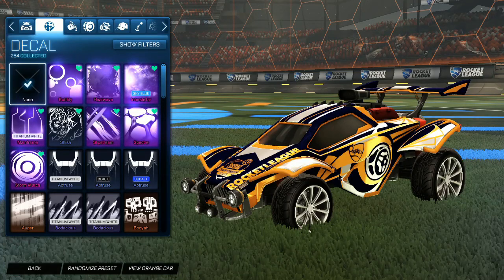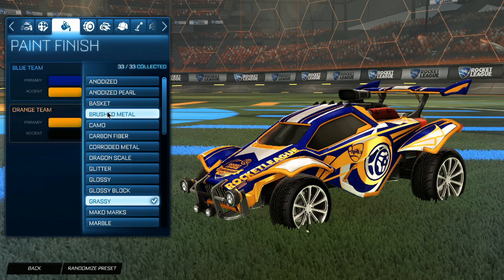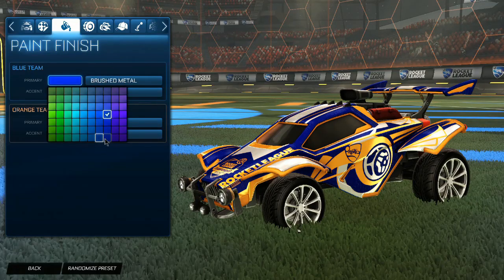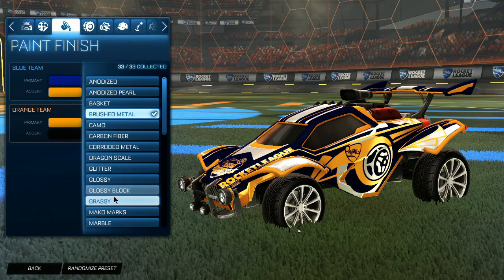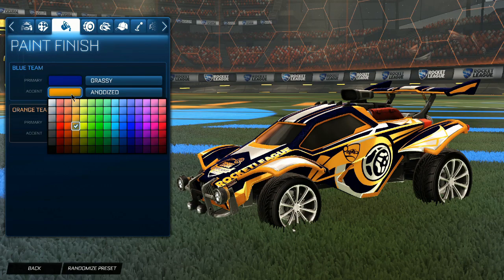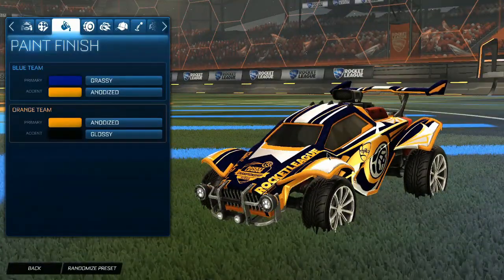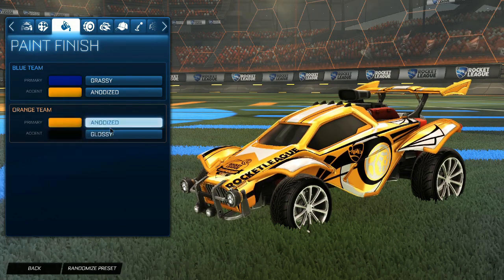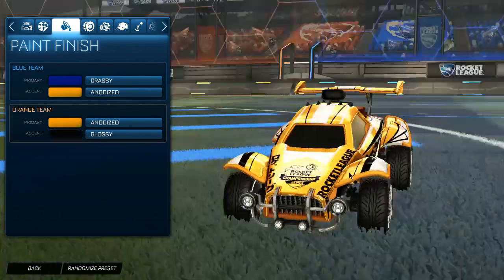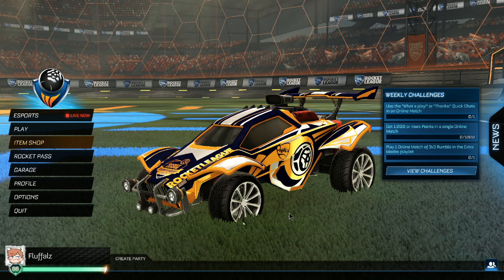I thought this was a really cool sporty looking car so I wanted to show it to you guys. For the colors we have the darkest blue with Glossy to make it look black. If you want the blue showing through you can have it a bit lighter. I chose to go with a more darkened vibe seeing as my orange side also has black on the secondary. For the secondary we have an orange which is just the base orange Anodized to show off the shiny white and golden parts of the car. Anyway, I hope you guys enjoyed this video — I'll see you all in the next one. Peace!